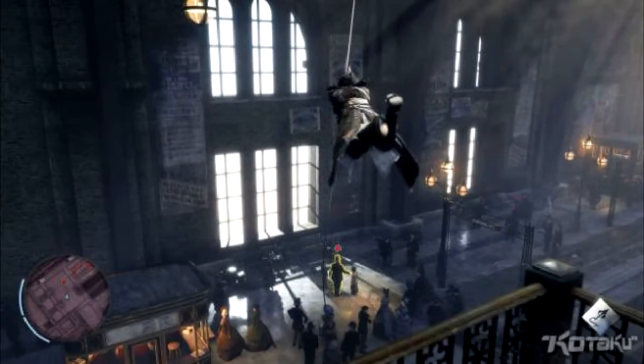Moving on to the next picture — here we have one of the new weapons in action. This looks like the streets of London, and you can see the assassin swinging using what is supposedly called the grappling hook, which is a new weapon in Assassin's Creed Victory. If you want more details on that, check out my last video. You can see all the people down there — hopefully it doesn't lag with all the generated people like Assassin's Creed Unity did. I can't wait to use the grappling hook.